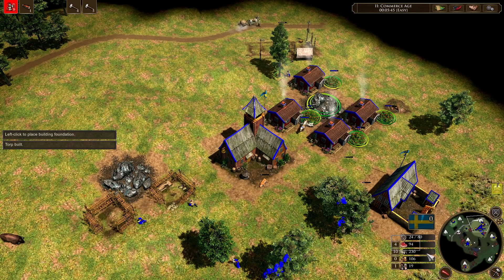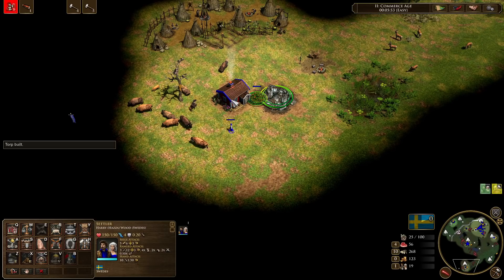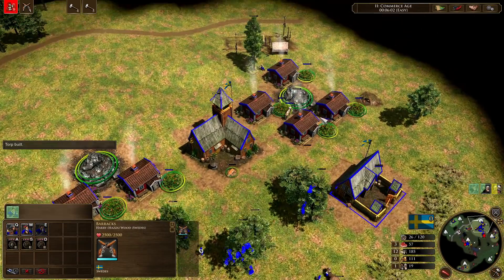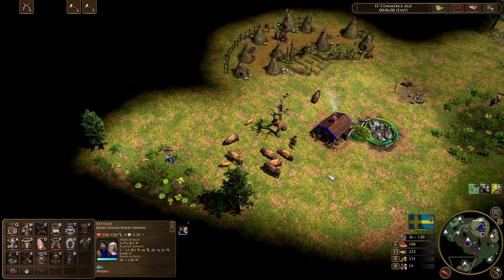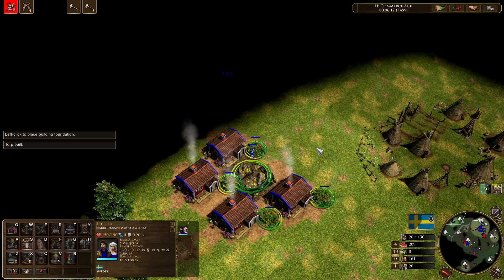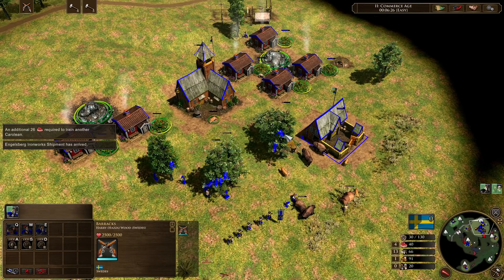The next card coming in is your ironworks — you can afford to go idle here, it's not a big deal. Making sure that we herd our hunts to our torps — very important. Some torps just won't have any hunts whatsoever, and that's okay. The next Carolian is being trained and we're deleting this cow again. We're shooting our bison with our torps and dropping down our next expansion. We tried our best to herd this — it didn't work that well. Continuing to train those Caroleans, we're at six minutes and 20 seconds, getting out our second batch of Caroleans. We're in quite a decent position.